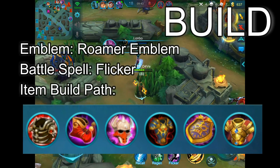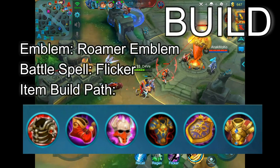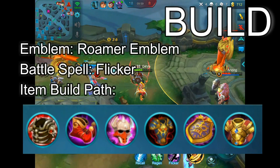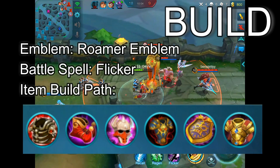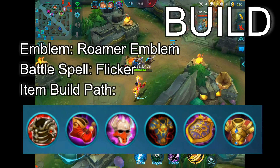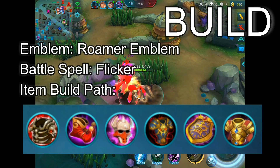Depending on the enemy team comp, you can get Immortality, Bruteforce the King, Blade Armor, or all of them. If they have a lot of AD damage — say they have Jawhead, Alucard, or two AD characters — get Blade Armor. It's extremely good and makes you super tanky. Depending on the enemy team comp, I also get Demon's Advent if the enemy has a lot of assassins or fighters. This can be very beneficial for your team.